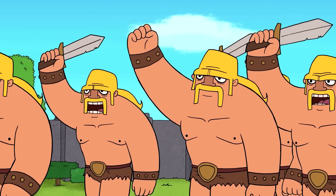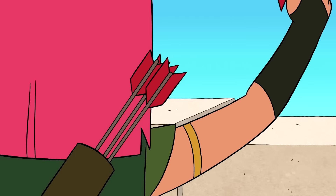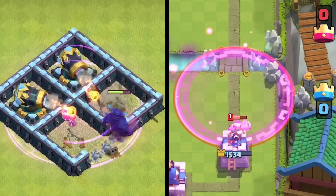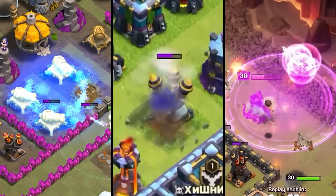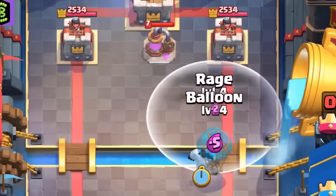Characters like Barbarians, Bombers, Skeletons, Archers, Witch, Night Witch, Queen, Minions, and many others have been adopted from Clash of Clans into Clash Royale. The transition isn't limited to troops. Buildings, and especially spells from Clash of Clans, have also found their way into Clash Royale. Spells like Freeze, Rage, and Lightning, which were all known for their offensive capabilities, have all been integrated into the game.